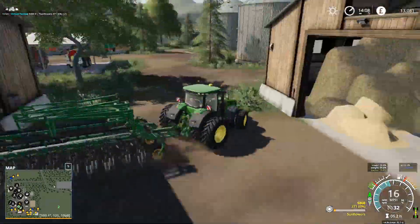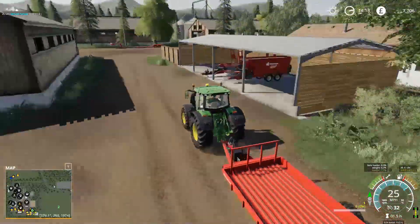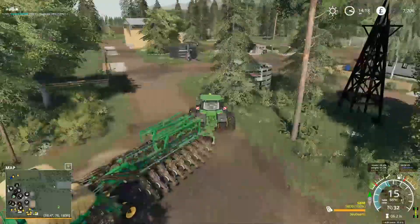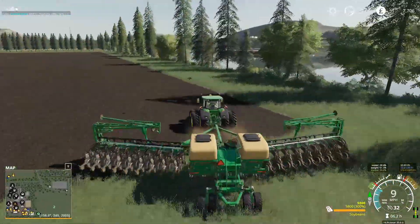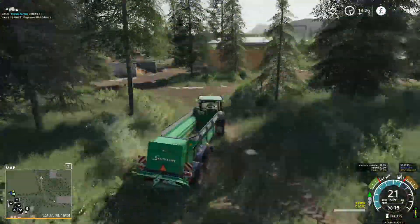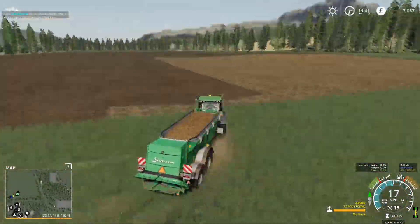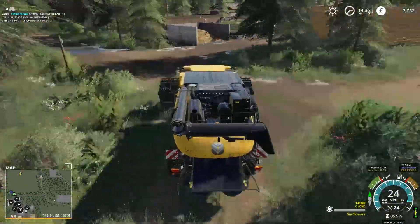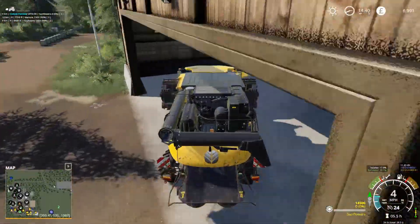Then on with the Great Plains planter and we'll get that loaded up with some seed. I said I didn't think we were going to be cutting any cotton bales with the 6R, and with that out of the way we can go get this seed. We're going to put soybeans in field two this time. We need to go top up the manure spreader again - definitely need a bigger manure spreader for this field. Then we'll get our combine, overloader, and truck and trailer put away.